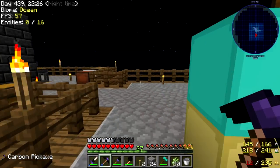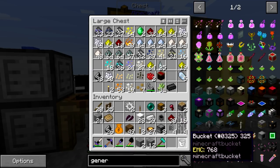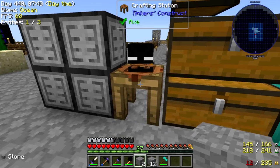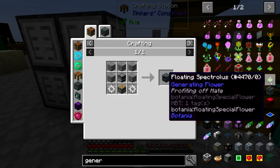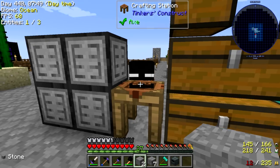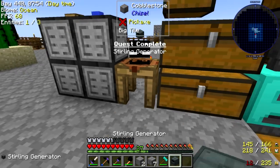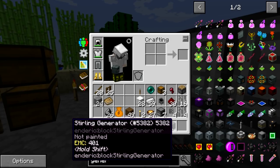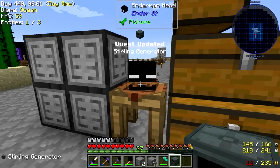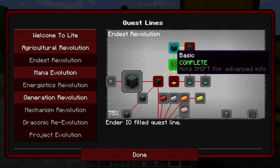Let me grab some iron and get started. We're going to go ahead and get started with some of these machines. I'll dump off a few things we don't need right now. The first thing we're starting with is the sterling generator — the basic machine in Ender.io. That should also complete a quest. This thing generates power through the burning of coal and other blocks for Ender.io.